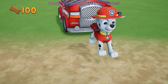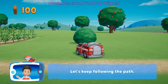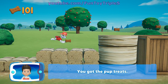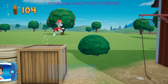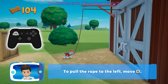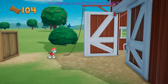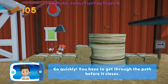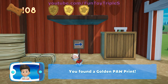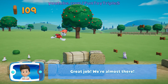Marshall! Let's keep following the path. You got the pup treats! To pull the rope to the left, move the left stick. Go quickly! You have to get through the path before it closes. You found a golden paw print! See if you can find them all! Great job! We're almost there!